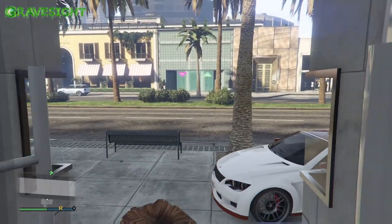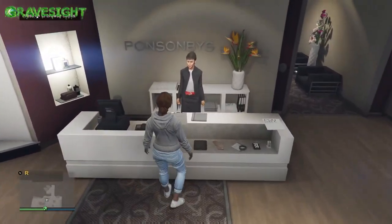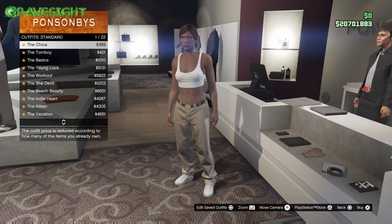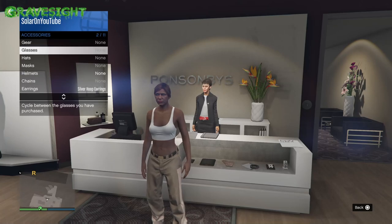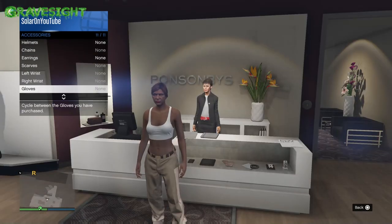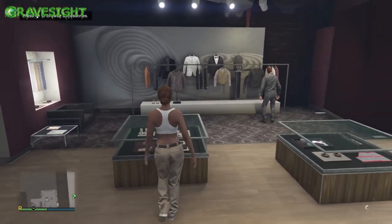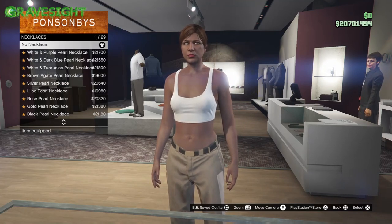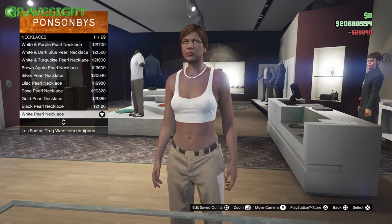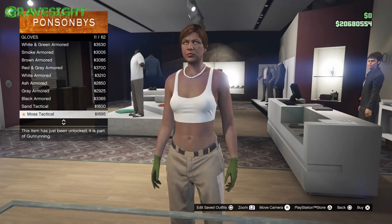We're at the store and we're going to be making some saves. I'll have all the details in the description below. First, go down and put on a default clothing item, take off the earrings and any other accessories. Start with default clothing on, then we'll start building the character. The first thing to put on is a necklace or chain — go for number 11 — and then gloves.